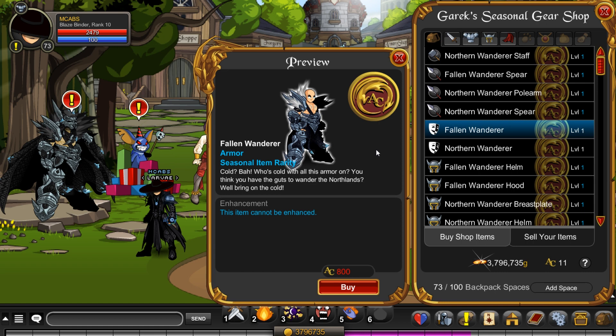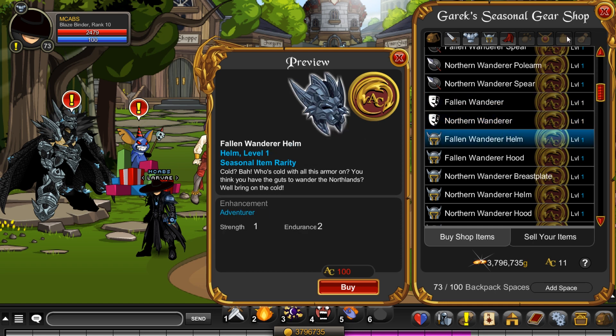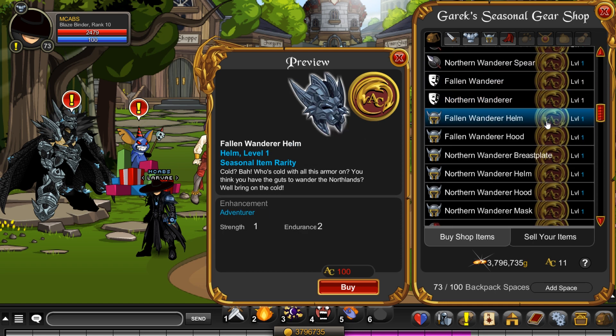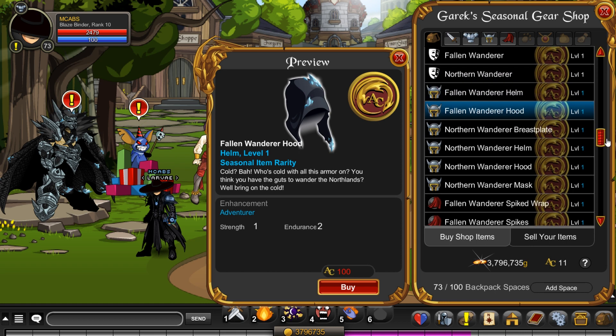We have the Fallen Wanderer armor — I really don't like this. You guys know how I feel about bulky armors. Then we have the Northern Wanderer — nah, I don't like that. We got the helm — I really don't like this helm. Looking at it, it looks really clunky.